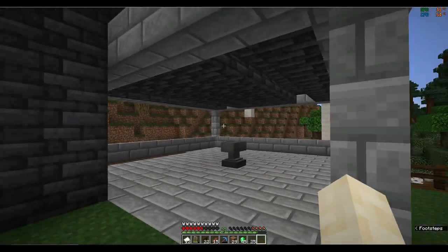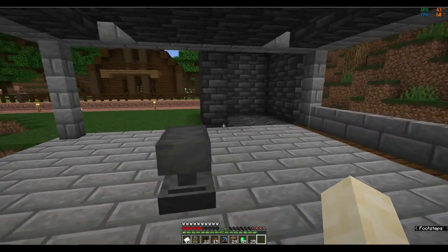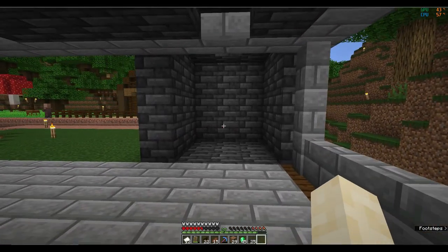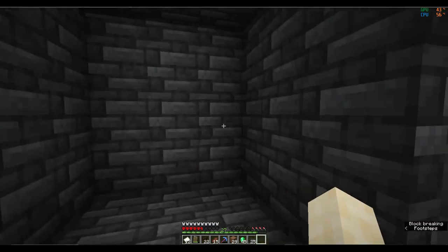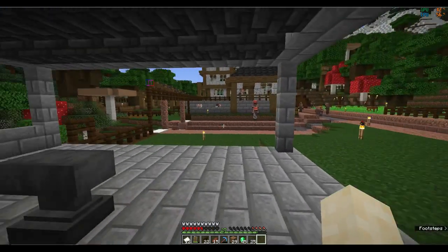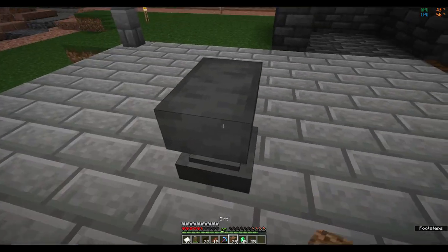Guys, I built a nice little forge area - I'll work on it and make it look like a proper forge. This is going to be where the lava's kept, so here you'll come and heat up your iron and whatever tools I'm making. Bring it over here - this is where you'll hammer them down.